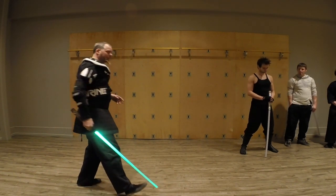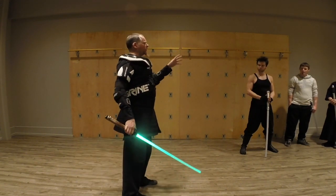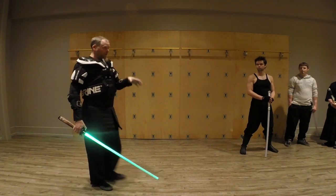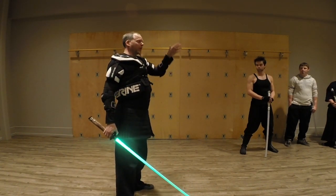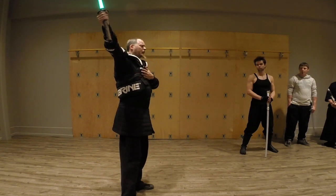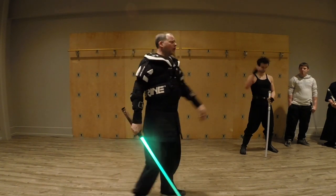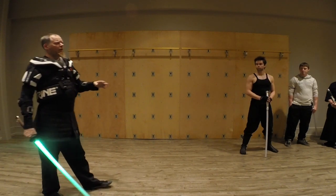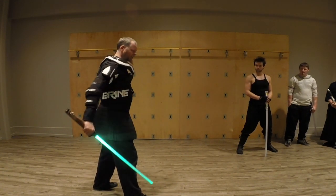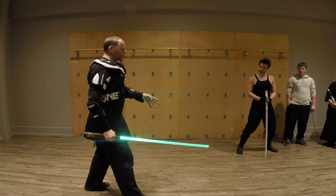We're also going to talk about stance. If you haven't been following along with some of the videos, you're going to need to know your zones — we'll be using zone numbers. Zone one is your head, zone two is your weapon arm, zone three is your non-weapon arm, zone four is your body, zone five is your dominant leg, zone six is the remaining leg. So we split the body into sections corresponding with zones two, three, five, and six. These are our doors.